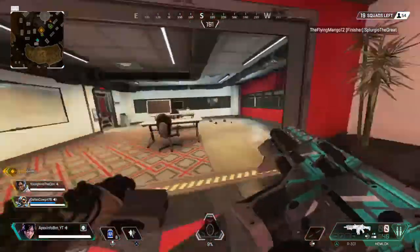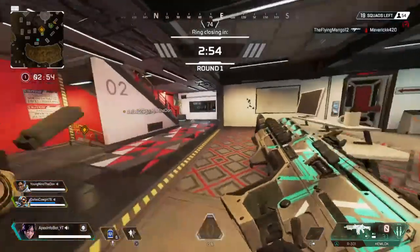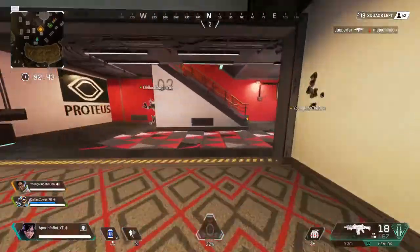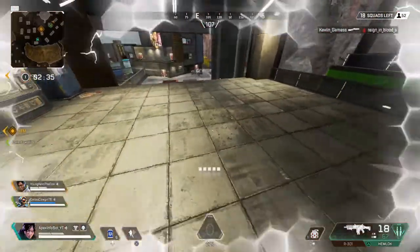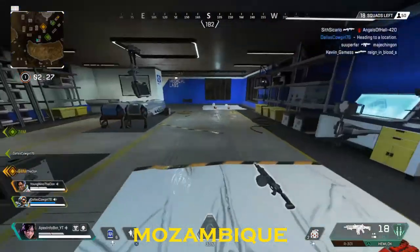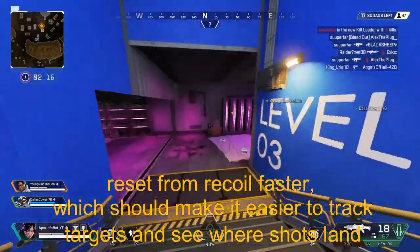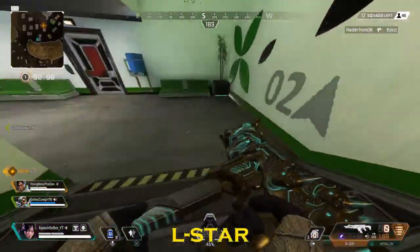The Hemlock got a mixed update - base damage increased from 18 to 22, which sounds really nice on paper, but the rate of fire has been slightly decreased in both fire modes. The Mozambique received some buffs: decreased pattern spread and faster recoil reset, making it easier to track targets. The L-Star received a substantial reduction in horizontal recoil and now comes equipped with the 1x Digital Threat optic, but lost damage - from 21 per bullet down to 19.